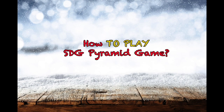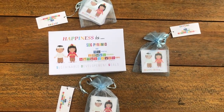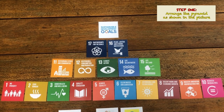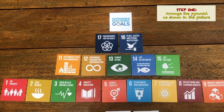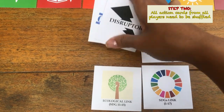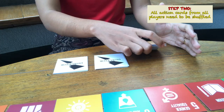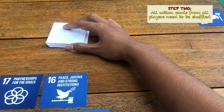How to play the SDG Pyramid game? Let's say you have 3 players in the game. Step 1: each player must arrange the SDG Pyramid cards on the table as shown in the picture. Step 2: all the remaining cards — the action cards from all players — need to be shuffled and placed in the center, face down.